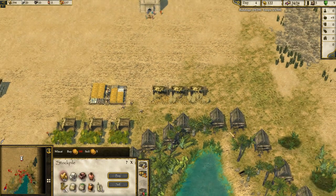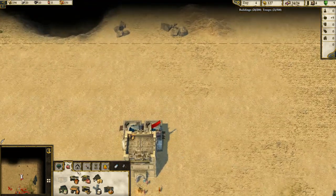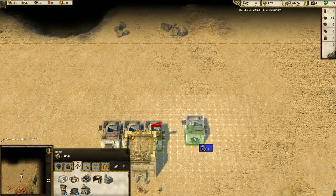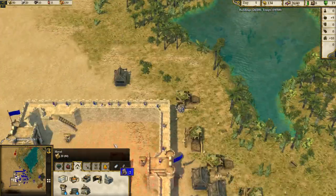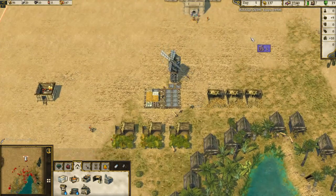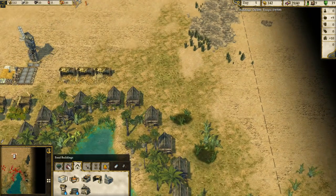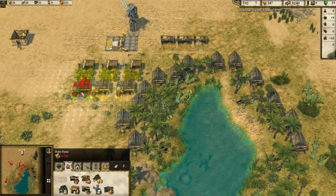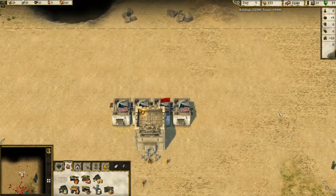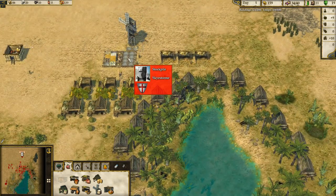We've got wheat coming in, so let's get a mill going — the sooner the better. We could do with more hovels. We're under attack — let's see what's happening. Oh, they're just standing over there not doing anything. Good, that's the way we like our enemies. Let's bang in about three dairies for some extra food.